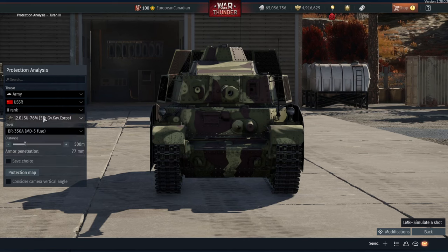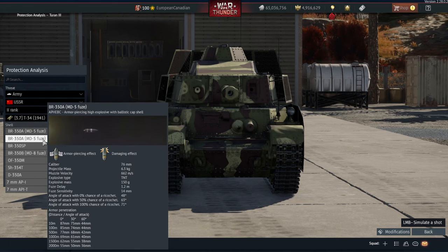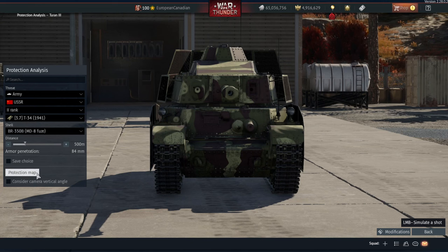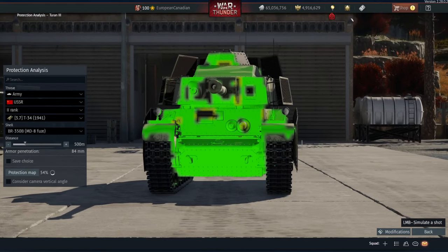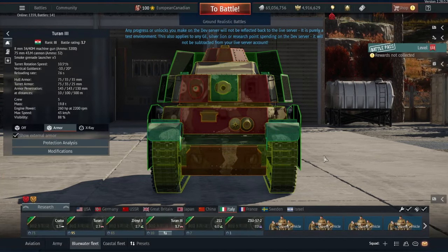One of the vehicles you'll see constantly at 3.7 is the T-34 '41. Give it the correct round - the 350B MDM8 fuse - and you can pen 90% of this vehicle. It's at the same BR, so you can literally hit it anywhere and do ridiculous damage. Because so much of the Turán 3 is flat, rounds will just go straight through and annihilate stuff. That is a bit of a problem.